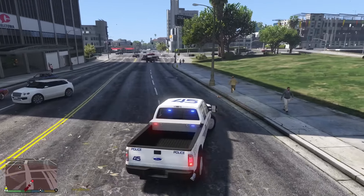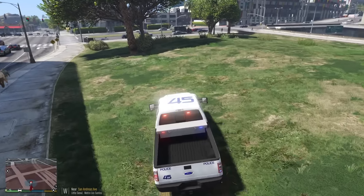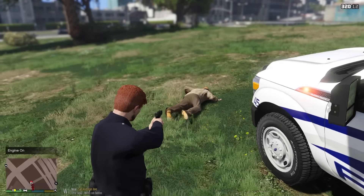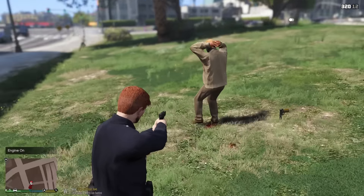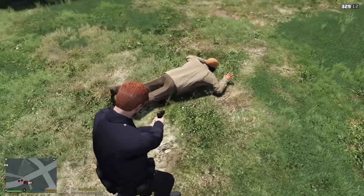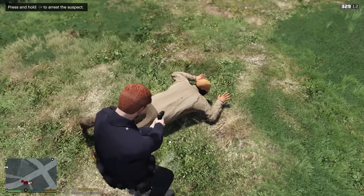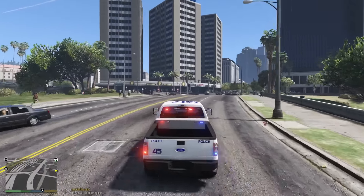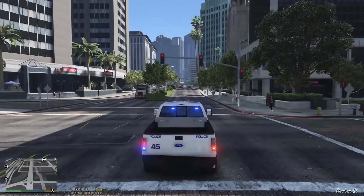Here's our suspect — he is armed. I'm going to try to knock him down with the vehicle. Freeze, you're under arrest! This is the Los Santos Police Department — drop your weapon! The weapon has been dropped — look how it dropped perfectly into the ground, like that water bottle challenge. Got him under arrest. Now we're heading back to the store to make sure everything is okay.